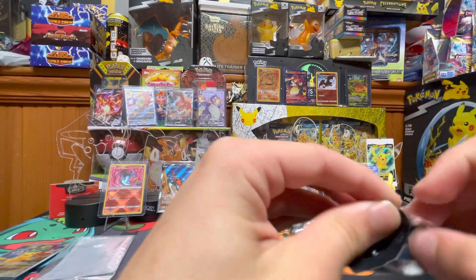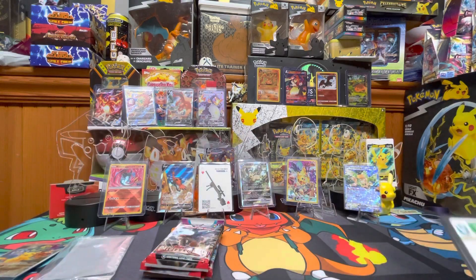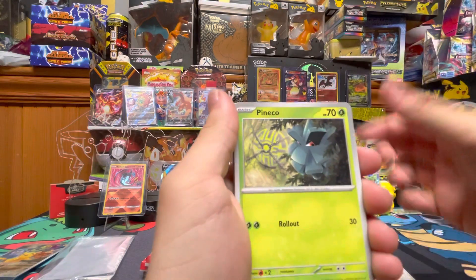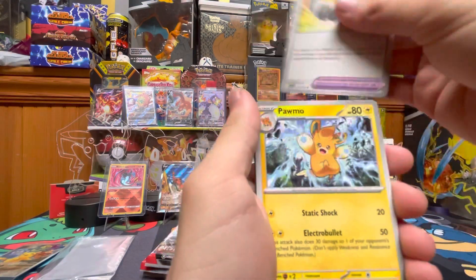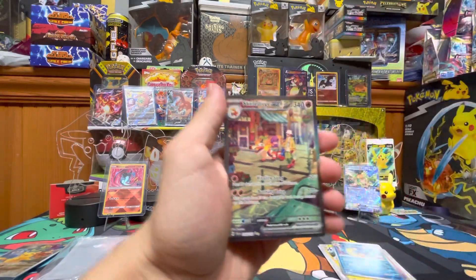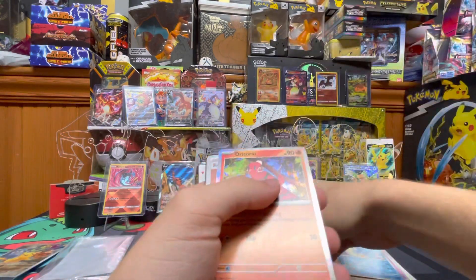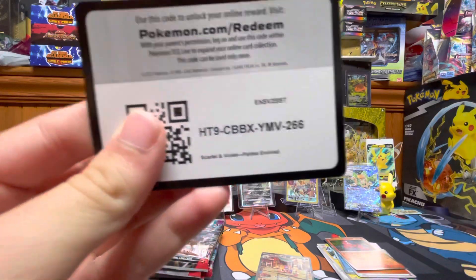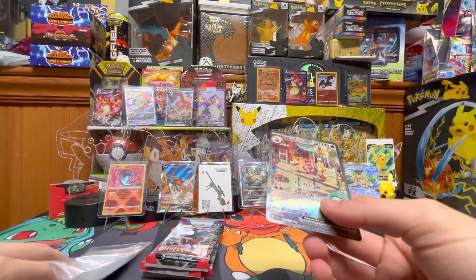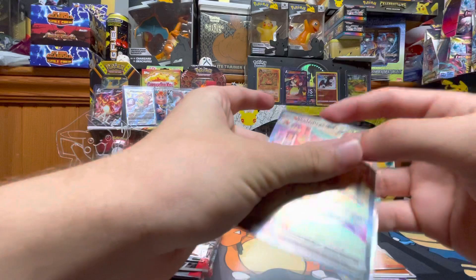First pack. We got Merrill, Wingle, Pineco, Tinka Tink, Choice Belt, Palmo, Tinka Tough, Gyarados, Skillet Rider EX Alt-Art! Let's go! And Auricoco! First Alt-Art! Look at that! Nice. Give it another Hoorah!